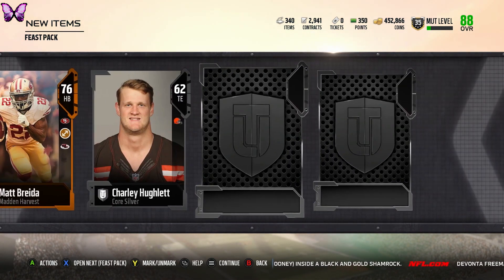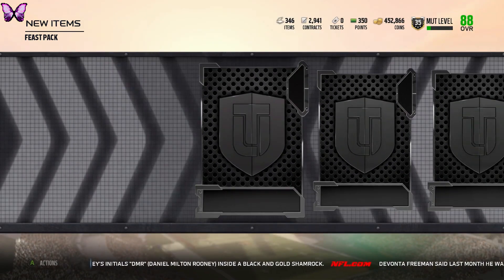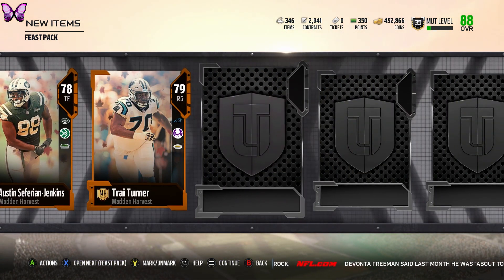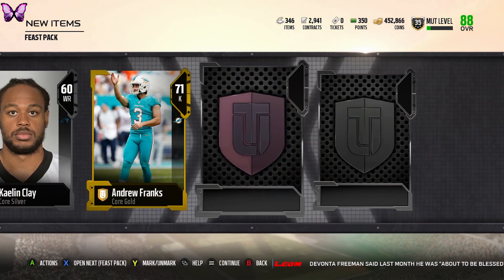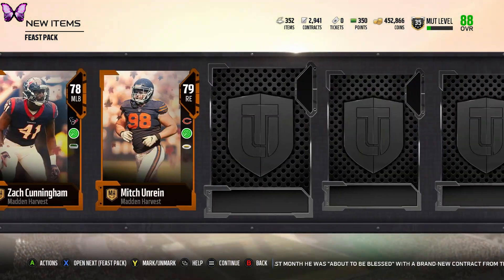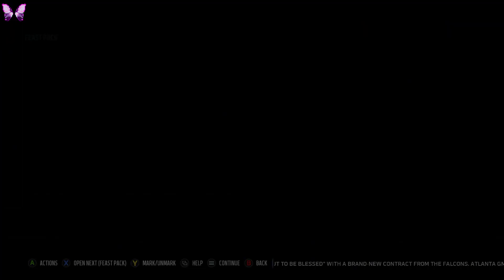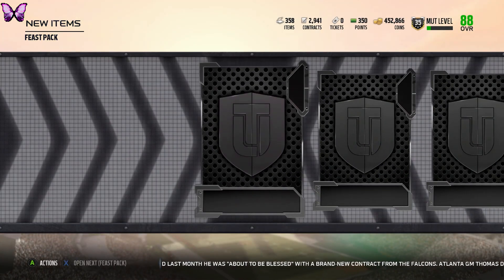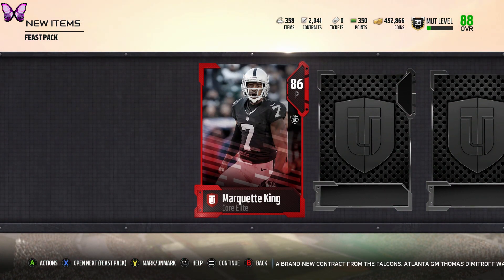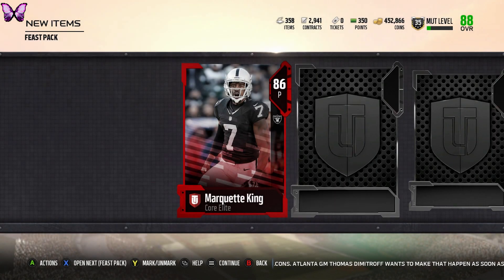Can we get an elite Harvest player? We don't, but we do get another three. I could have sworn it said guaranteed one to three — it seems like we're getting three out of every single pack. No elites in that one either — it looks like it's guaranteed three. But then out of nowhere an 86 overall Market King — that's crazy, a good pull! He probably goes for quite a bit. 84 kick power, that's a cool pull, especially for Raiders fans.